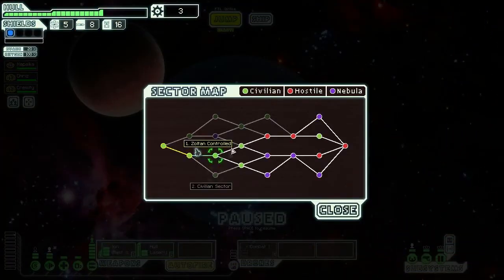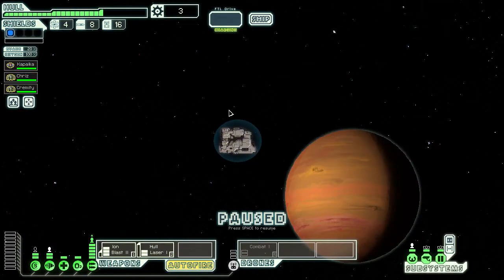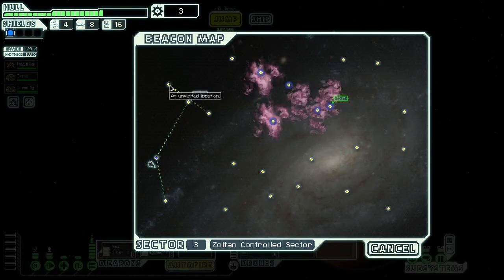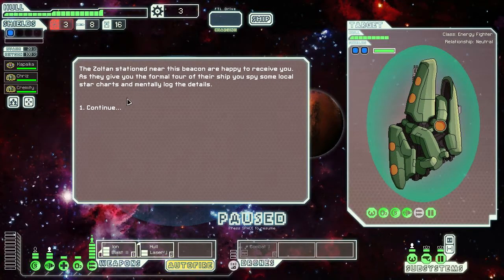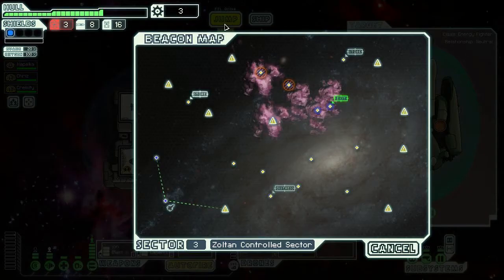All right, let's head over to the next sector. We got Zoltan controlled and civilian — let's do Zoltan controlled. There's a store right here but we don't have any scraps, so it's kind of pointless. The Zoltan stationed near this beacon give us a formal tour of their ship and we spy some local star charts. Oh cool, I can see everything — holy crap!